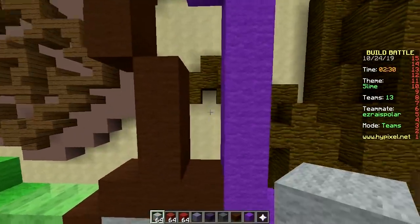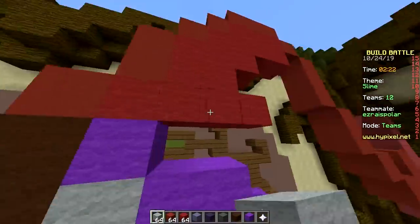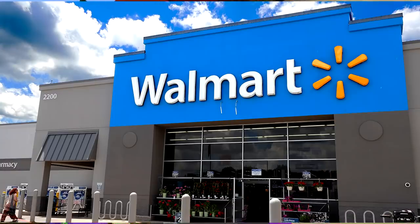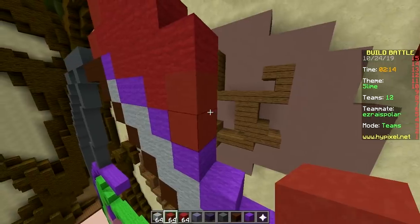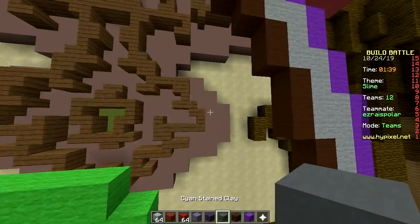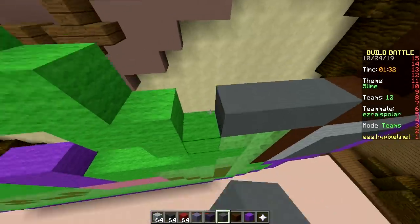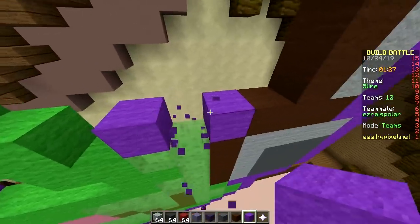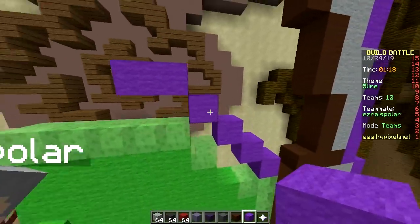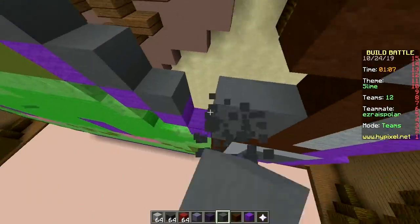We have about two minutes thirty seconds — just keep in mind we have to fill up the whole wall. One minute forty seconds and the build is still completely empty. What can I do about it? Hurry up! Looks like this is not gonna be a wall art — well it's still standing upright so that's still a wall. Doesn't count!